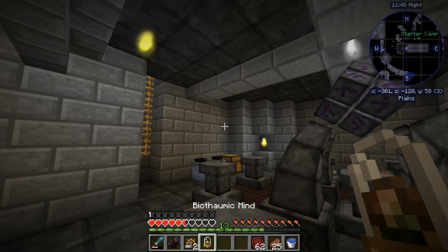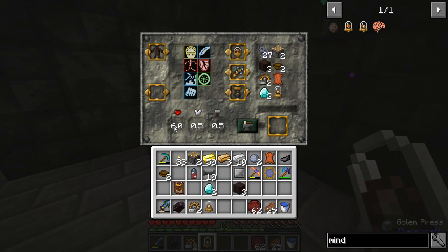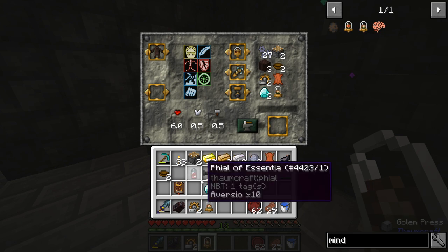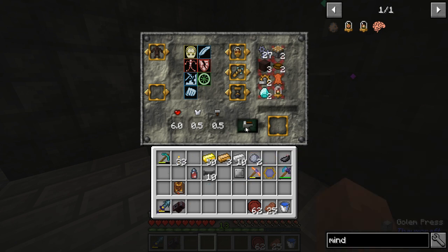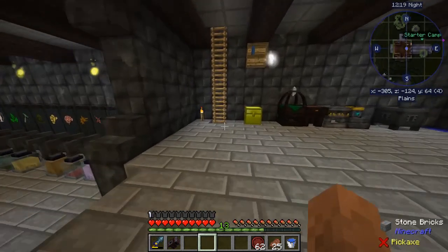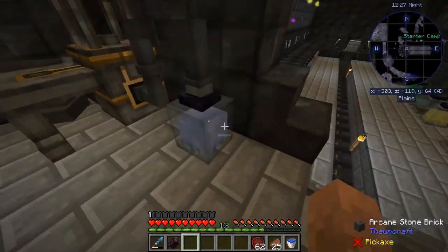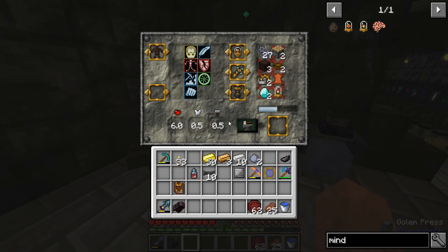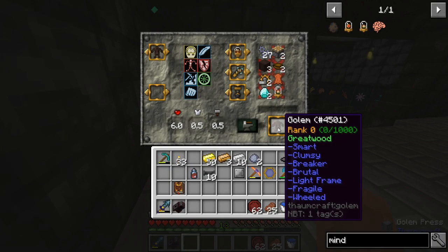I've gained temporary warp - oh no, it popped off! Okay we're good - biothalmic brain! Let's heal up, that almost killed me. We've got the biothalmic mind, all the stuff ready to make it. It doesn't take levels or anything but it takes six hearts - half an armor. Shall we? Oh sweet, look at this - things are happening and stuff is going on! We need the machina. Let's clamp it full with that stuff. There's our golem - he's smart, clumsy, breaker, brutal, light frame, fragile, and wheeled.